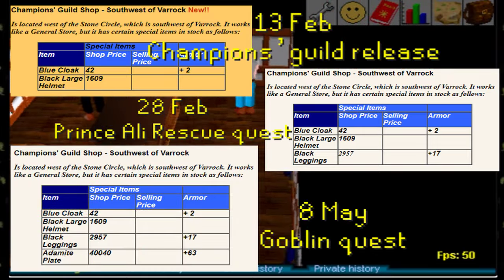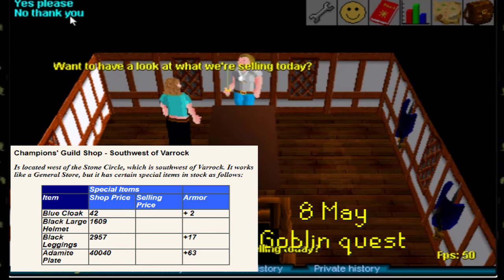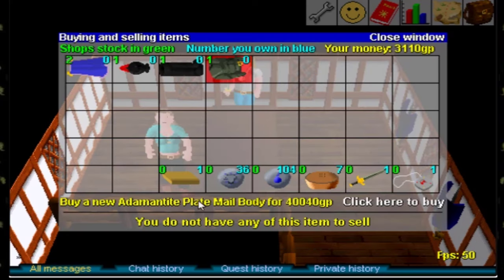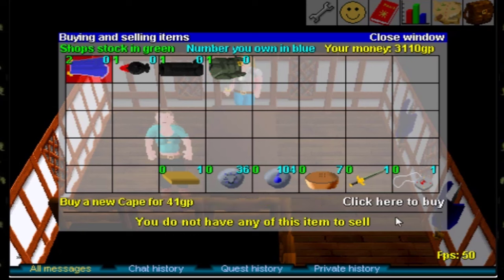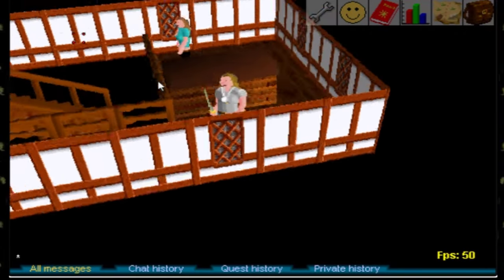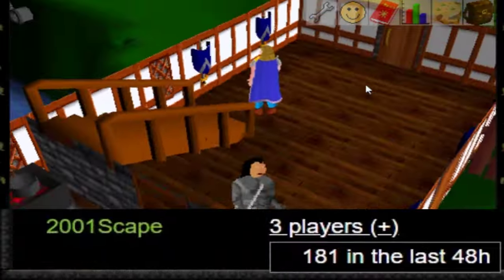With the completion of the newly influential quest called the Goblin Quest or Goblin Diplomacy, Valaine now also sells an adamant plate body. This item costs 40,000 GP and I currently only have 3,000, so I'm going to need to make a lot of money. But what I am here for is the Quest Cape. The blue cape is only available in this shop and you can only access it by completing every influential quest. So with this, I now have the Quest Cape.